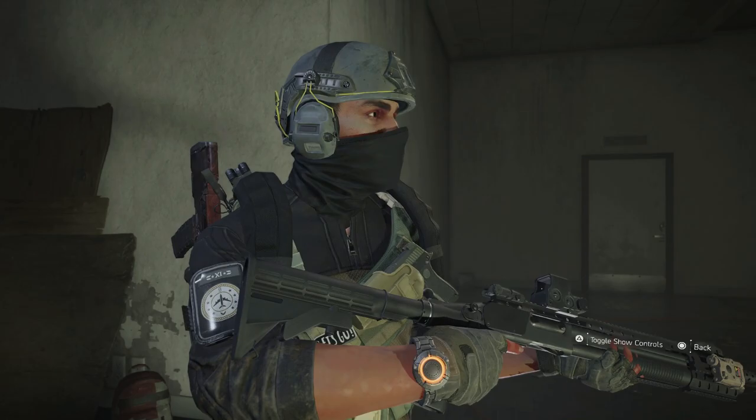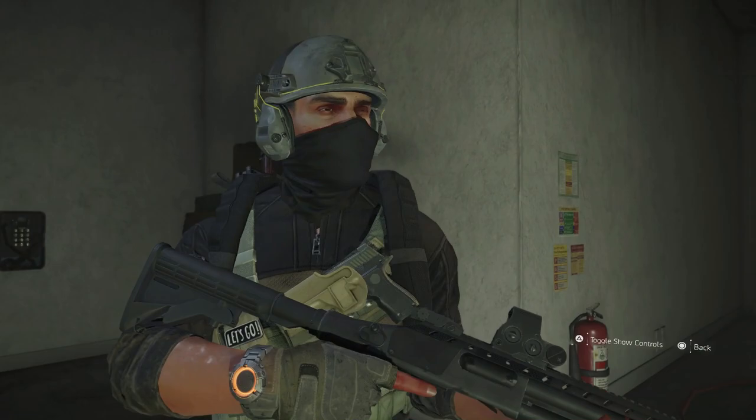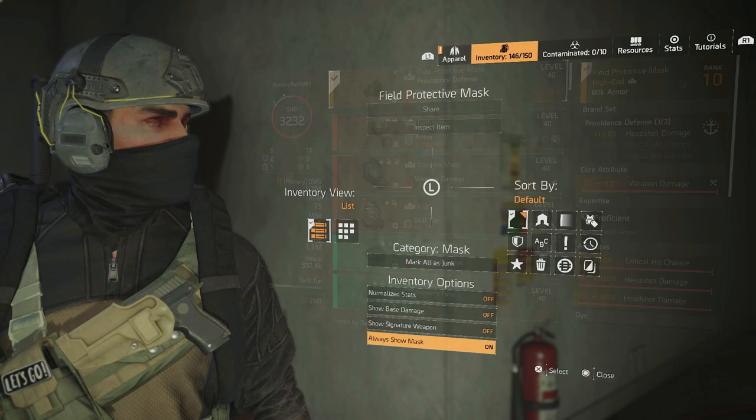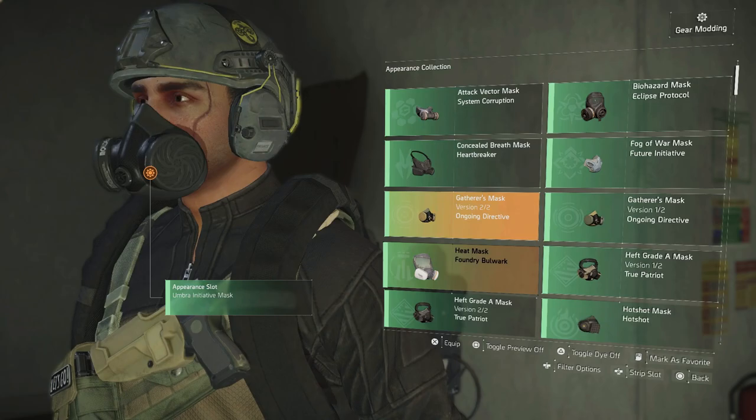Another very popular one is the Umbra Initiative mask — it's this black mask that a lot of you guys have asked me about. I feel like it's the best mask in the game if you want one that covers you, because it covers you all the way from the back to the front. It's not just one of the ones that covers part of your face — it covers the whole face, and that's why I like it.